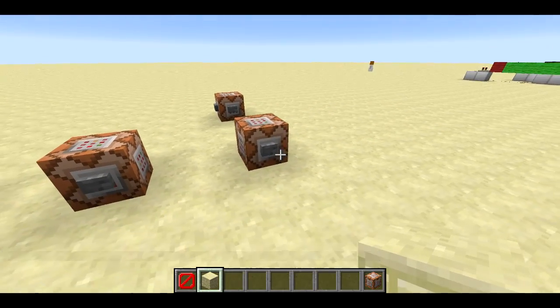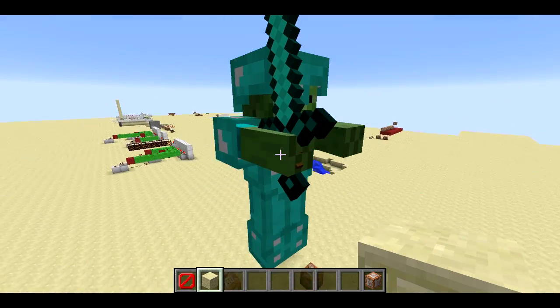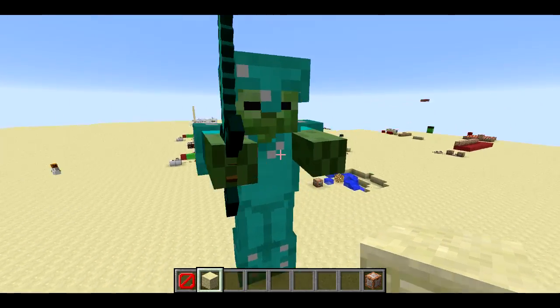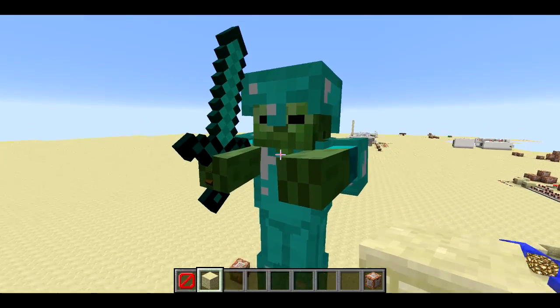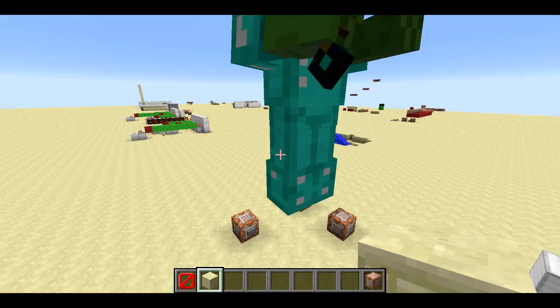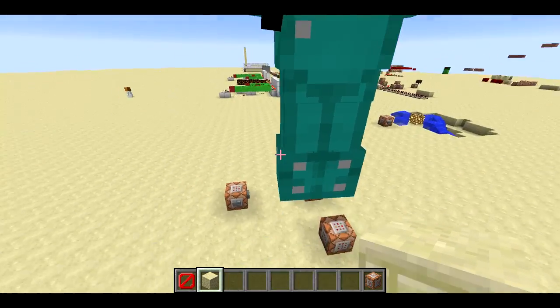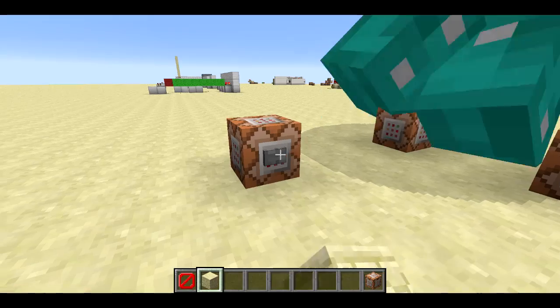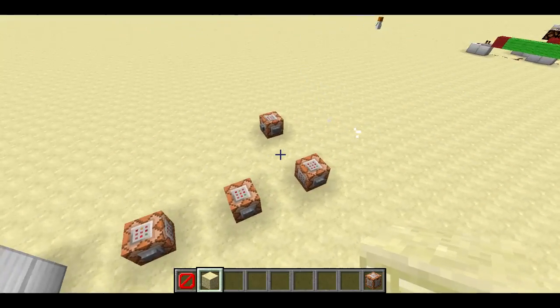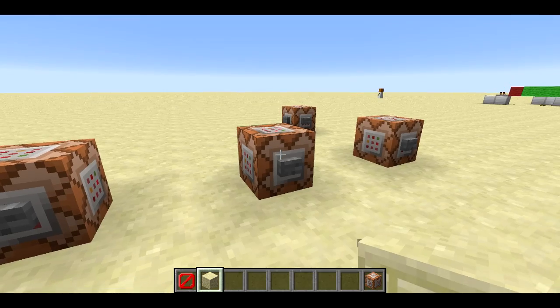In previous versions of the game, skeletons, zombies, and pig zombies could wear armor. With the previous snapshot 5a, basically all other mobs could wear armor too, and it was a little glitchy looking. Giants look great though, and so while they fixed it for a bunch of other mobs, giants are able to wear armor. It looks really cool to have the giant wearing that giant armor, holding a giant sword.